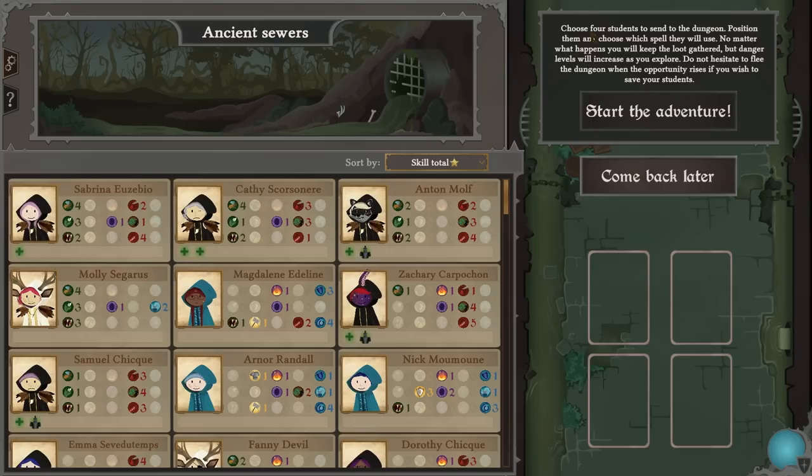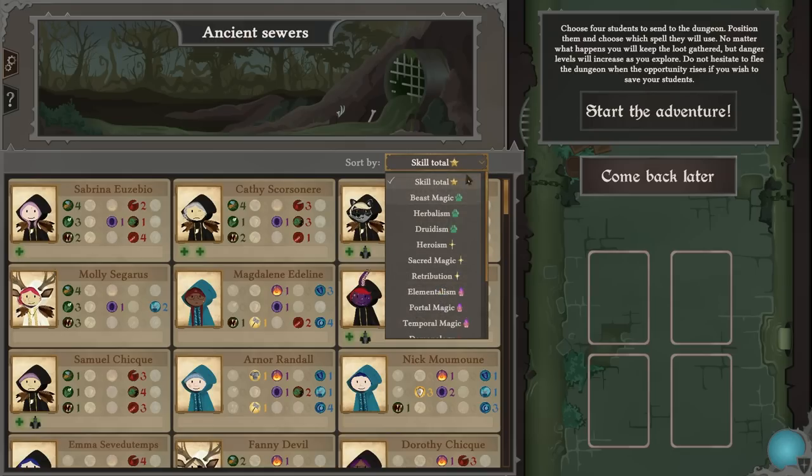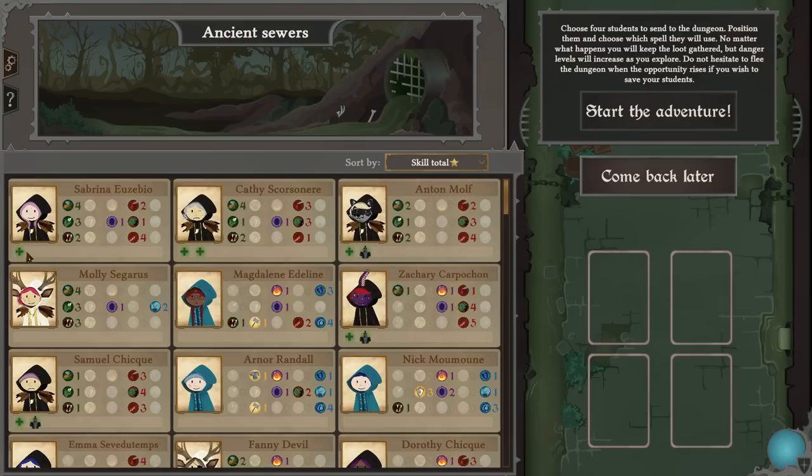Position them and choose which spell they will use. No matter what happens you will keep the loot gathered, but danger levels will increase as you explore. Do not hesitate to flee the dungeon when the opportunity arises if you wish to save your students — you can come back later. Courageous gives plus one damage to monsters; unbreakable gives increased health.